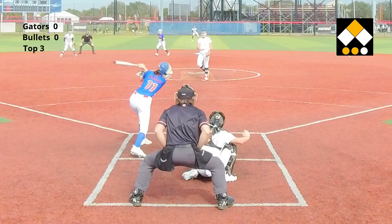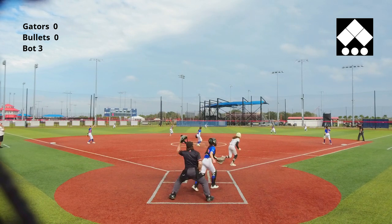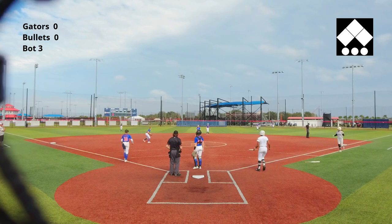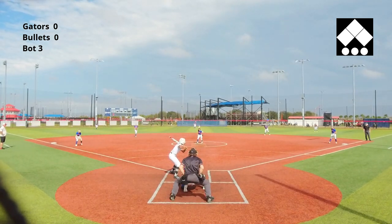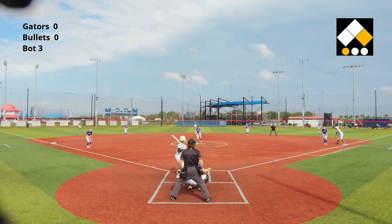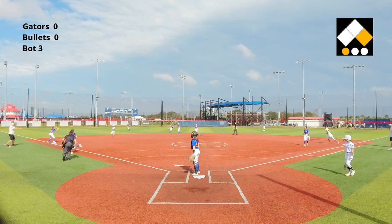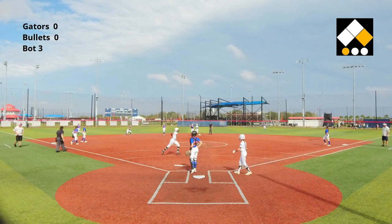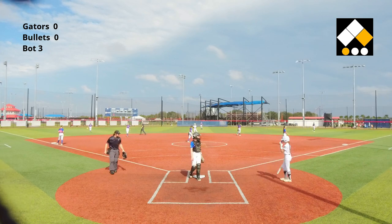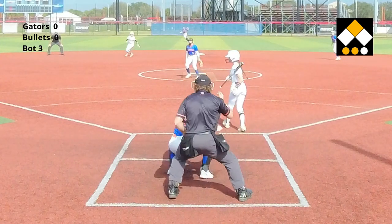Pitcher sets and delivers, getting that third strike. There's a shot at the center fielder — she's going for third and she's out. The trailing runner does advance to second, but the center fielder's cannon throw nails her at third base, and there's the fastball for strike three.